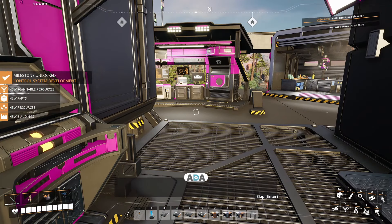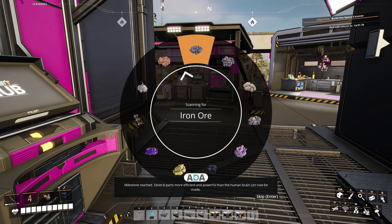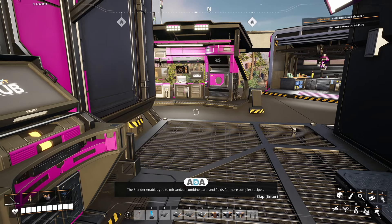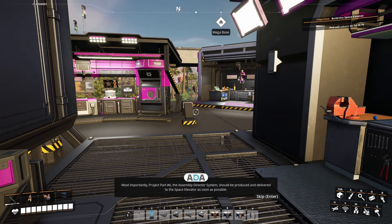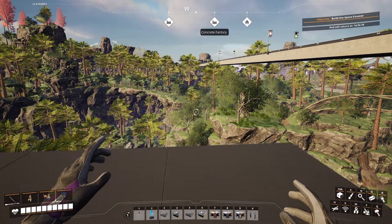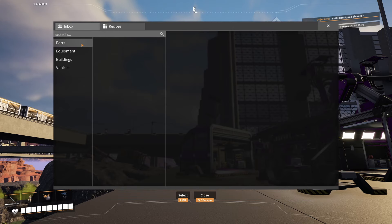Milestone reached! Several parts more efficient and powerful than the human brain can now be made. The blender enables mixing and combining parts and fluids for more complex recipes. Most importantly, project part number six - the assembly director system - should be produced and delivered to the space elevator as soon as possible. If ADA's saying that we might need to do it now. Need to check what parts we actually have.